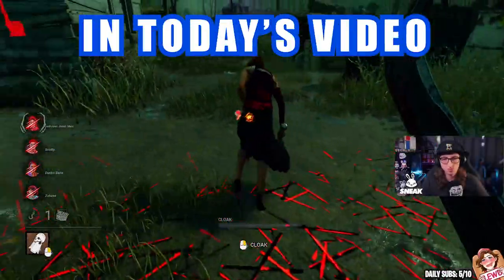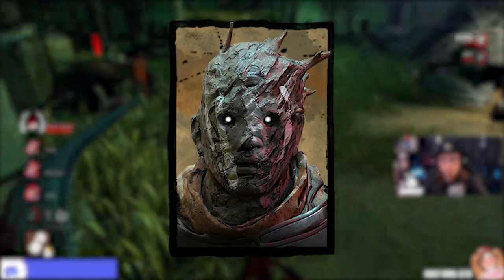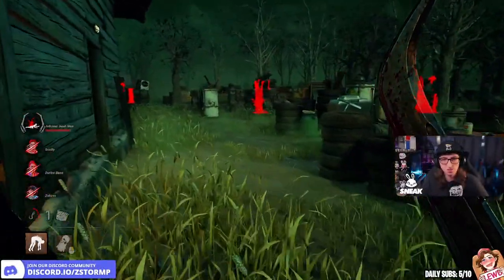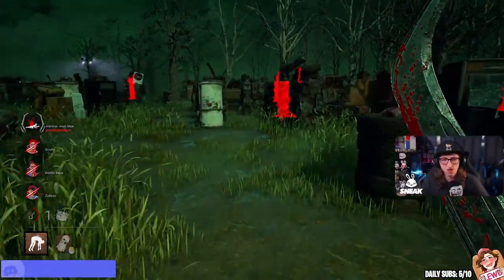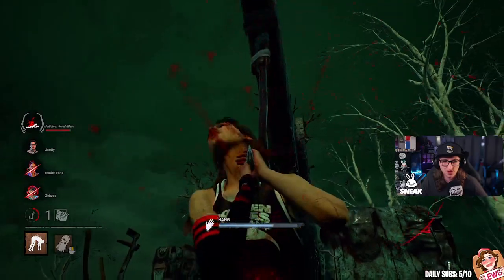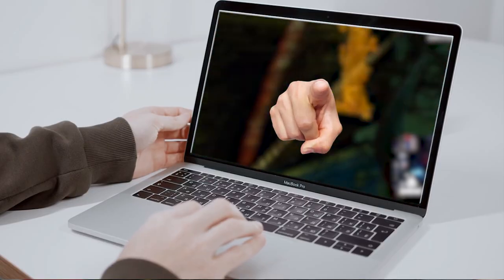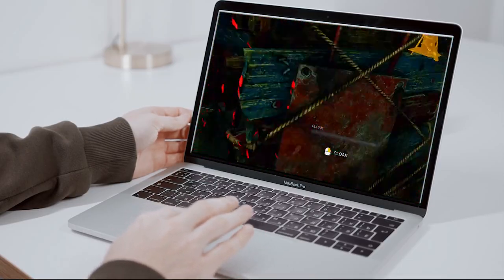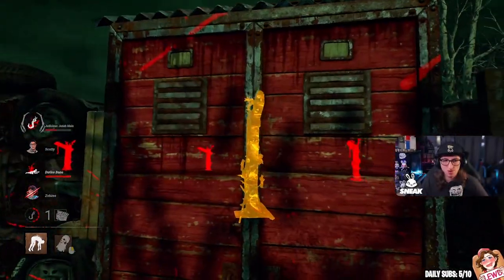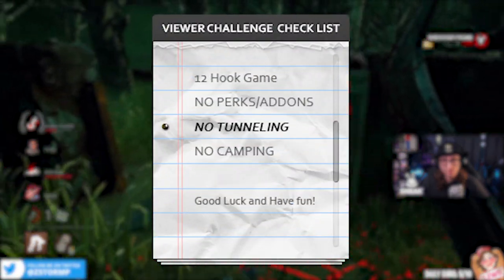My name is Storm and today's video is going to be an interesting one. We're going to be playing as the naked rake — literally no perks, no add-ons — a grandmaster adept. This build kept these aggressive survivor friends on their feet the whole match. I challenge you, the viewers at home, to play Dead by Daylight and attempt the grandmaster adept on any killer of your choosing, try to get a 4K, no camping, no tunneling, and play fair.